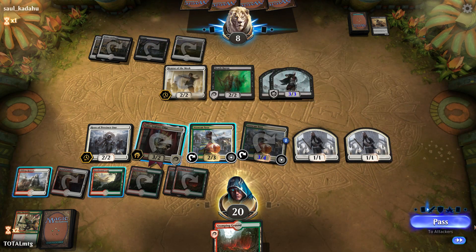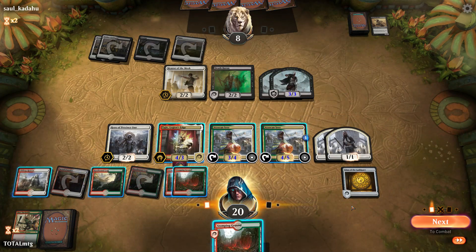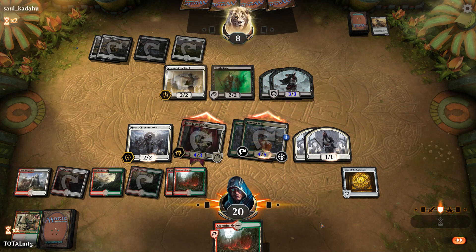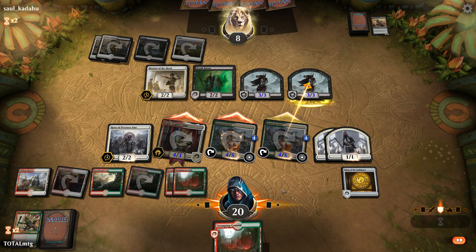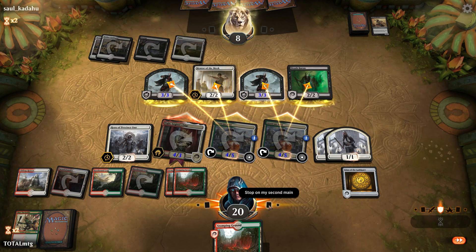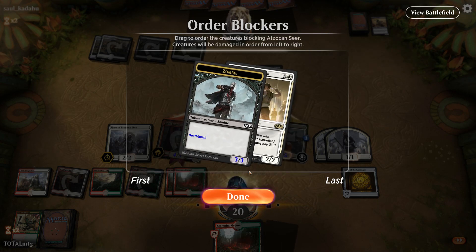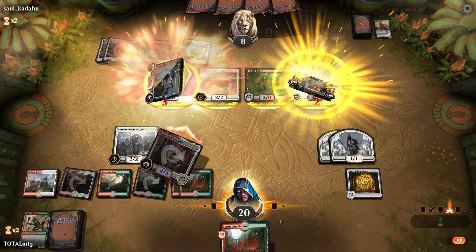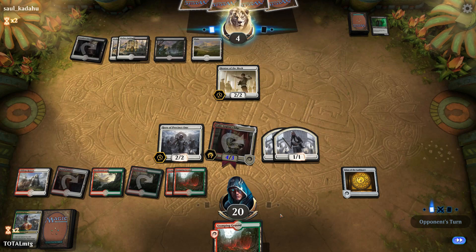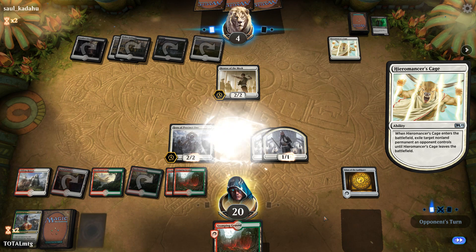We draw something nice. We make a creature a 4/5 but we'll have to trade off with deathtouch creatures — a bit of a problem, but we need to keep attacking. The blocks from our opponent seem a little strange. They're taking Tajic but leaving our token spammer — that's four life leaving Hero on board. Not worried about that at all.